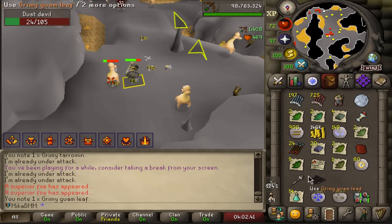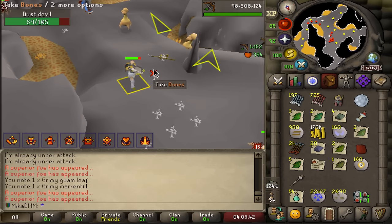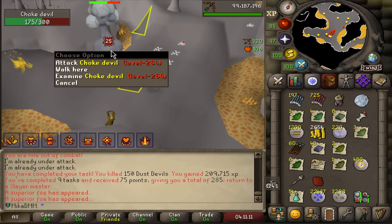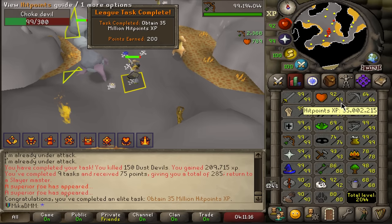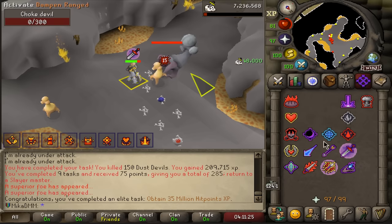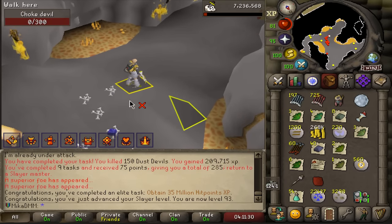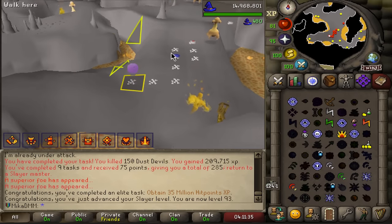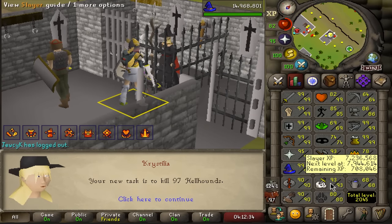Another superior — and there it is: dust battlestaff, a new one! Another superior — I'd want an eternal gem from this. Out of the slayer task but still get a superior, and we hit 35 million HP XP. Still getting slayer XP for it — up to 93 slayer. Loot nothing special but at least we have points now. Finally a hellhound task!